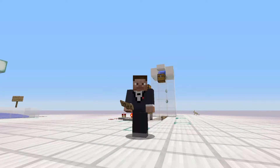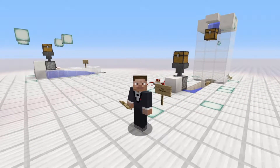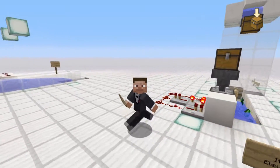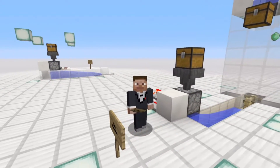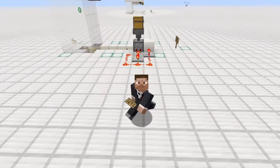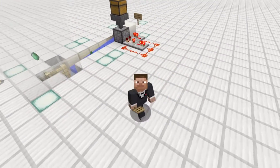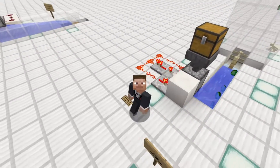Those of you that watch my videos regularly will have seen my latest tutorial about the item elevator, which you can see in the background here. But what I didn't show you in that tutorial is how the items are actually put into that screen. You can see this little simple, quite cheap to build contraption — very effective — and this is essentially what I'm going to show you guys how to build today.